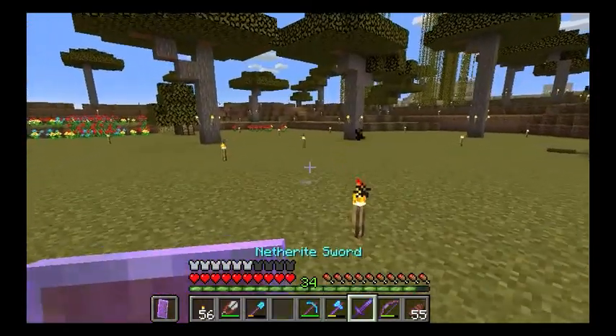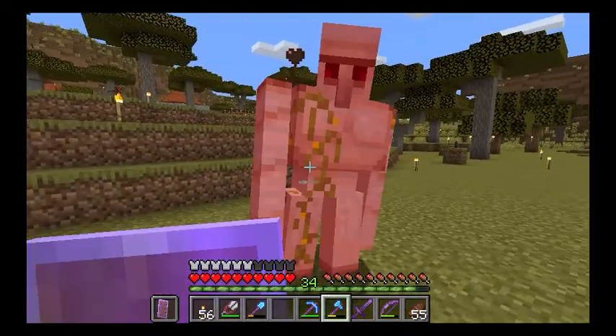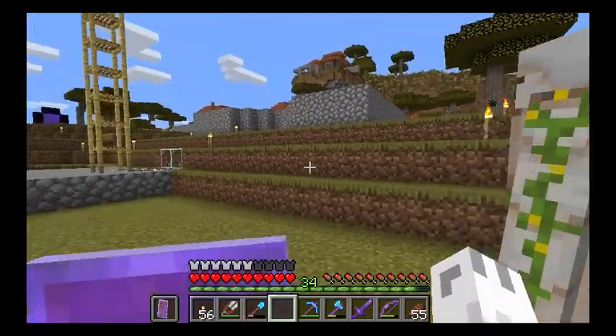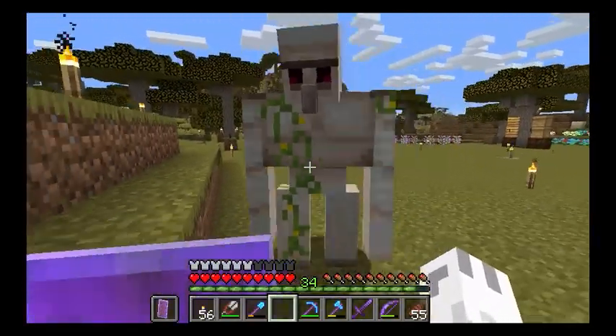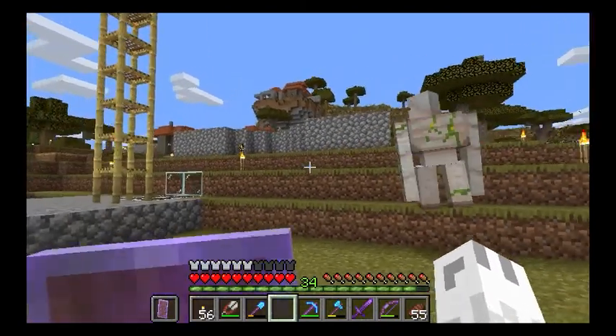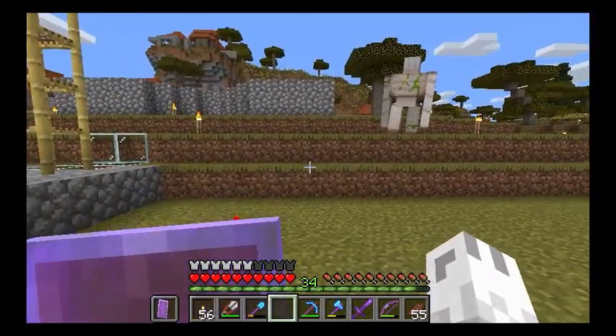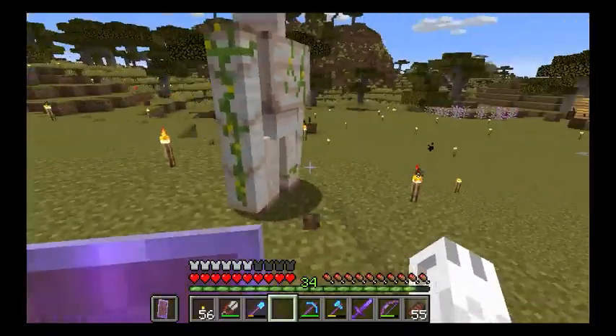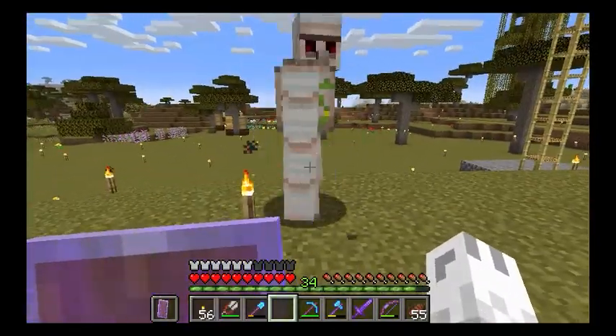What's best about this iron golem — you can punch it, you can axe it — they will never attack the person who made them. So if you're sick of your villager iron golems attacking you because of a mistake or whatever, just make a whole bunch of these and you'll never have that problem again.